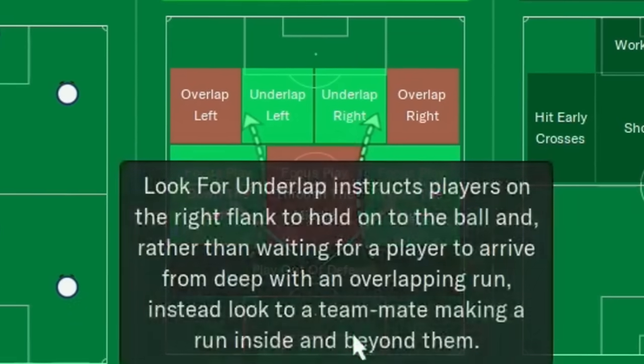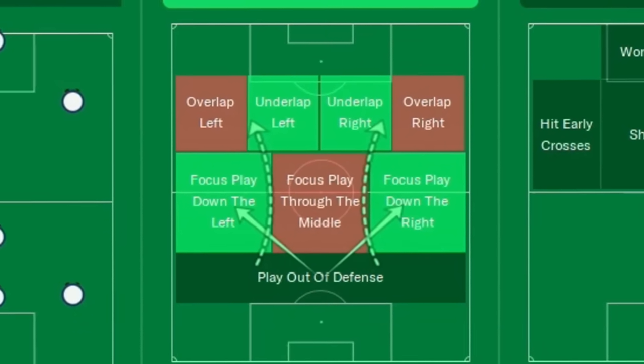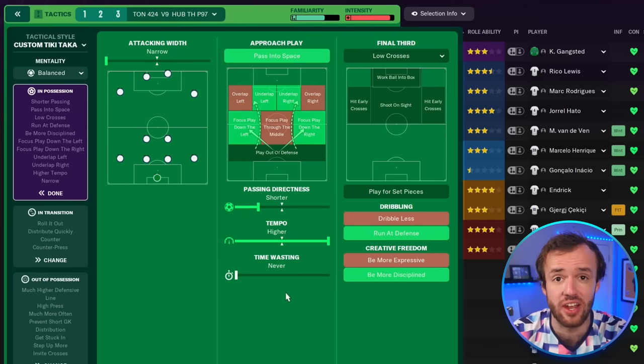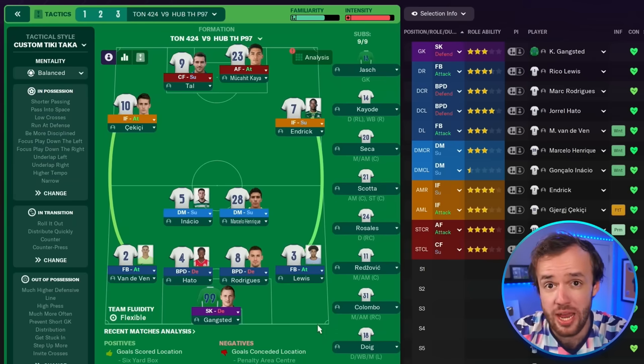In a very interesting twist, the best tactic has 'be more disciplined' on, as well as double underlaps to take advantage of those inside forwards. It is narrow with low crosses, high tempo, and shorter passing like a lot of the other tactics we've come up against. It turns out the 4-2-4 shape with some pretty simple roles is good enough to be the best tactic in Football Manager. It doesn't always have to be crazy and asymmetrical — it's just fun when it is.